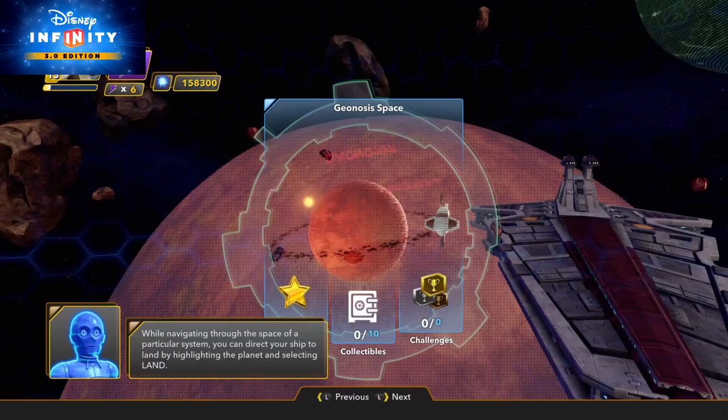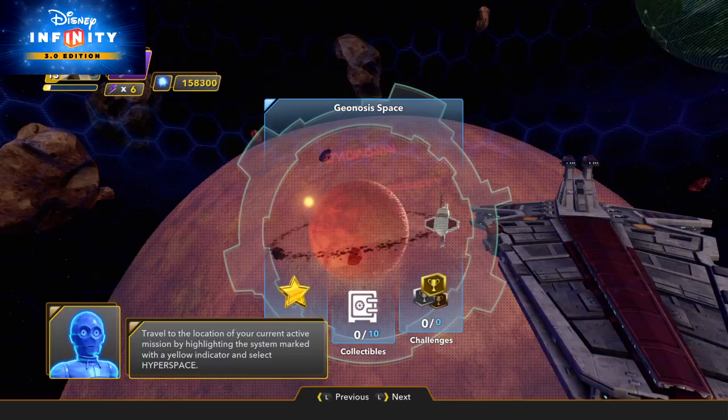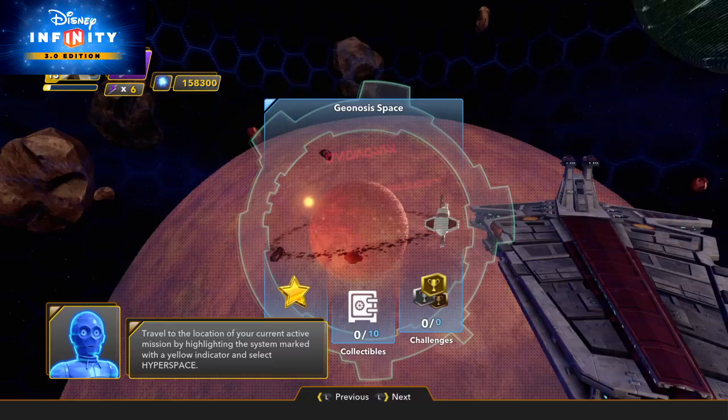If the system is available for travel, selecting hyperspace will allow you to plot a course and make the jump to light speed. Travel to the location of your current active mission by highlighting the system marked with a yellow indicator, and select hyperspace.